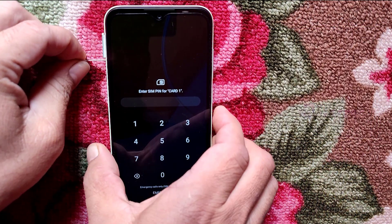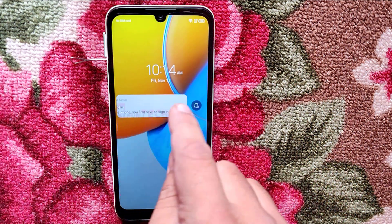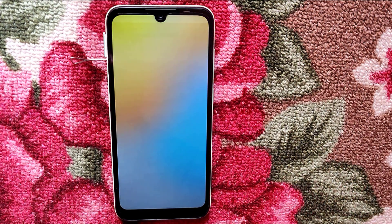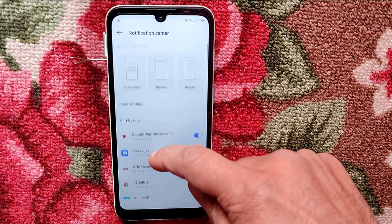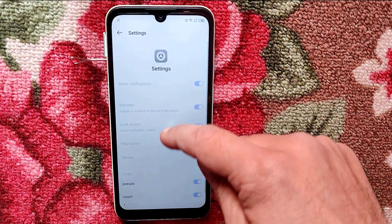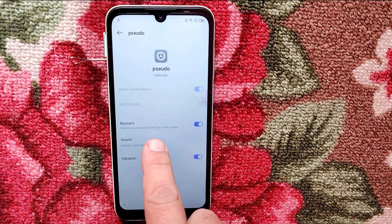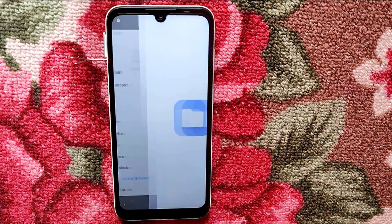Insert the SIM card. Now take out the SIM card and press the power button. Tap on the settings icon — it's loading some applications, let it load. Okay, find settings.